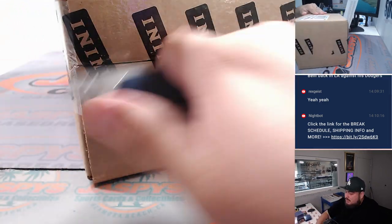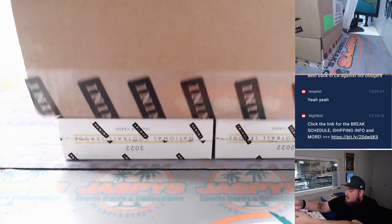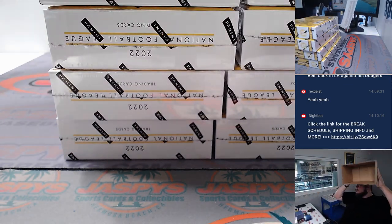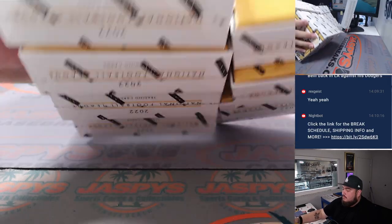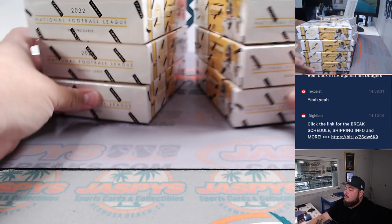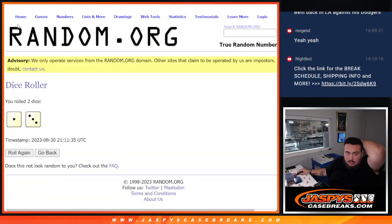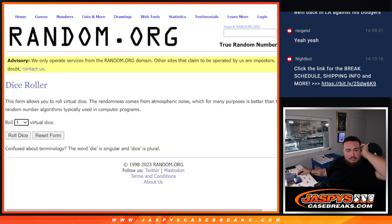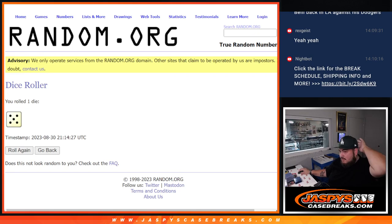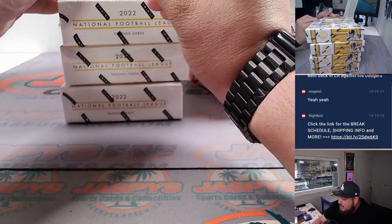All right, let's open up the case. One, two, three for the left - four, five, six for the right. Let's roll a die - it's going to be five. One, two, three, four, five, six - so we're going to go with the right side.